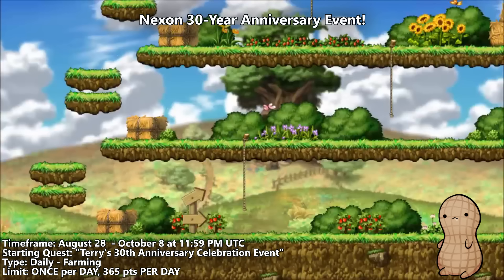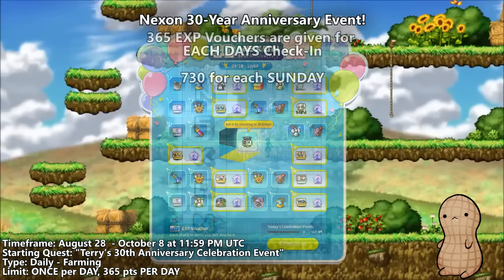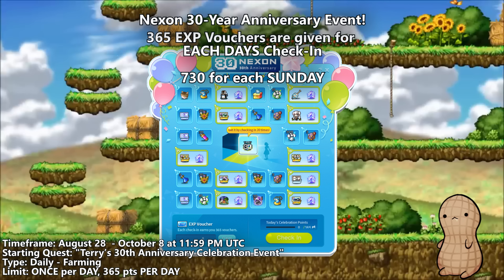The second event in this patch is the Nexon 30-year anniversary event. During this event, you'll be tasked with collecting celebration points that drop as different letters from mobs within a 20-level range above or below your character. Thankfully, all of those items are claimed and consumed upon pickup so there will be no inventory clutter. Once you've collected the day's 365 points, you'll be able to claim 365 EXP vouchers per day, with Sundays giving you double that amount for a total of 730 vouchers.